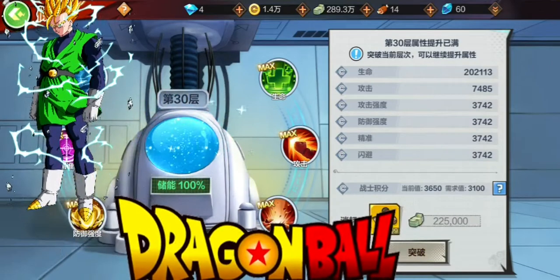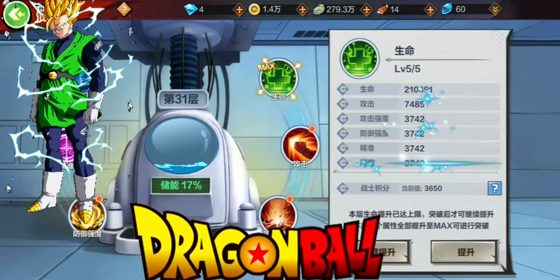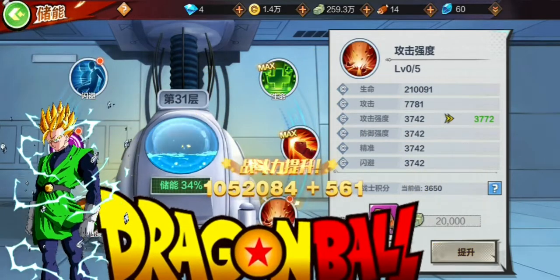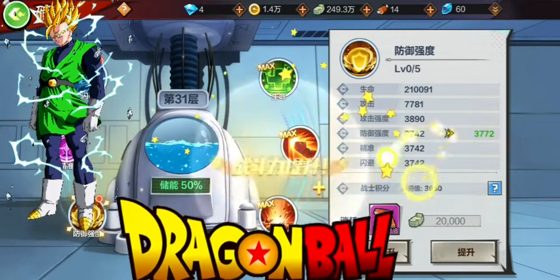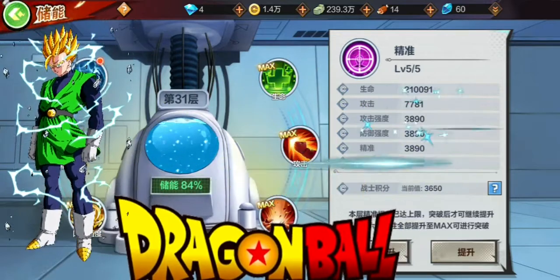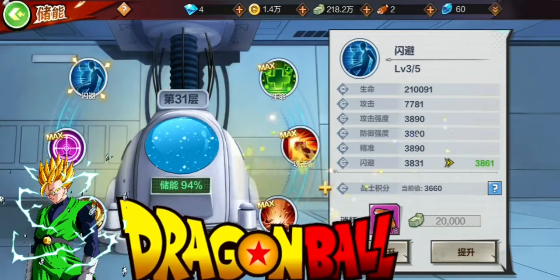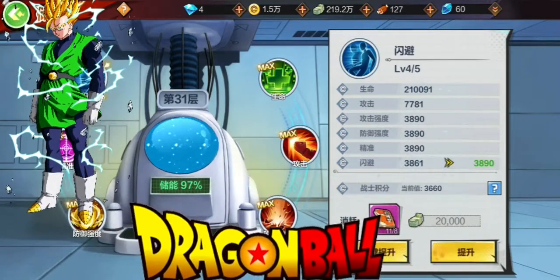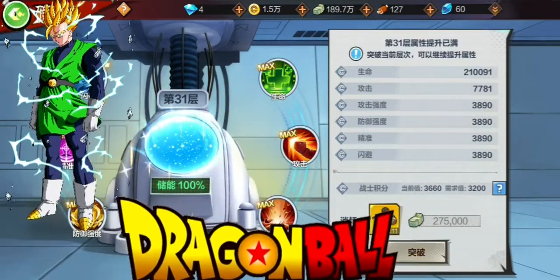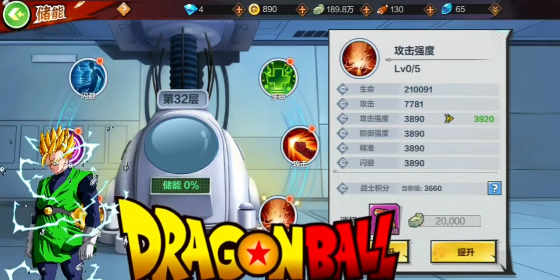Welcome back to another Dragon Ball Strongest Warrior. We finally got enough to upgrade this to level 31. We'll just upgrade all these passive abilities — see if we can't max it out and upgrade again. It's giving decent power levels and we got it to 32, so let's upgrade it some more.